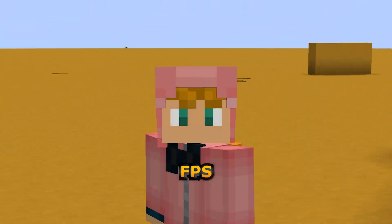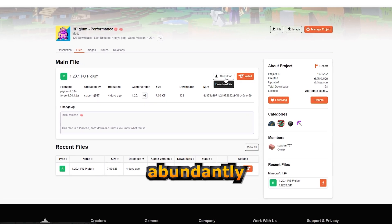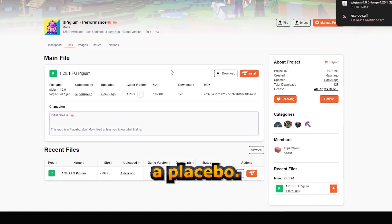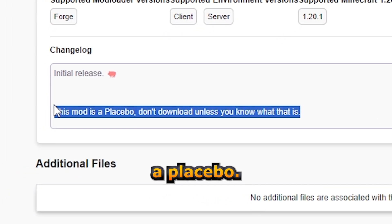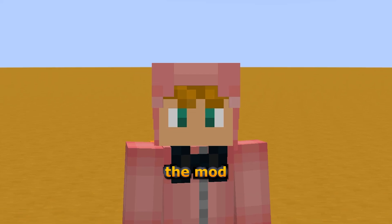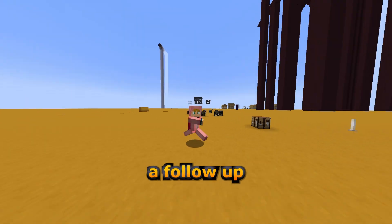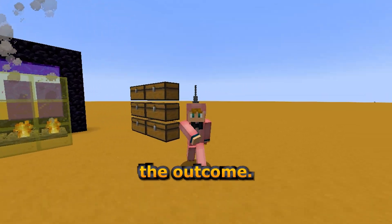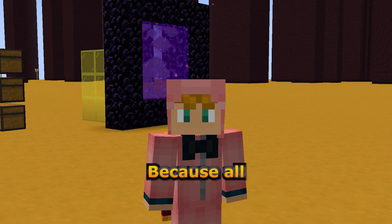I guess that's the placebo at work — they think it's speeding things up, so they look for an FPS difference and they find one. Now again, I want to iterate: I make it abundantly clear that this mod is a placebo. As soon as you download the file, it has a message explaining that it's a placebo, so I'm not tricking anyone — anyone can read it. But for now I'm going to update the mod with more versions and wait for it to be approved on Modrinth. I'll make a follow-up video explaining the outcome.